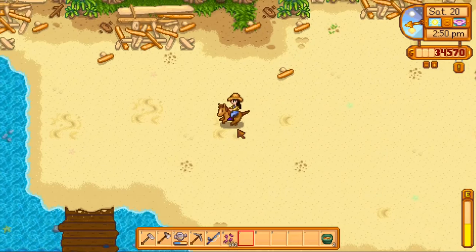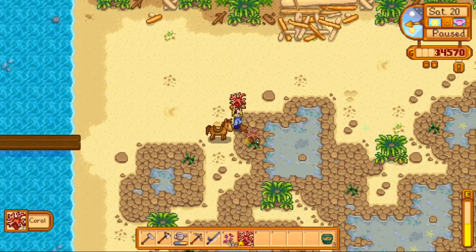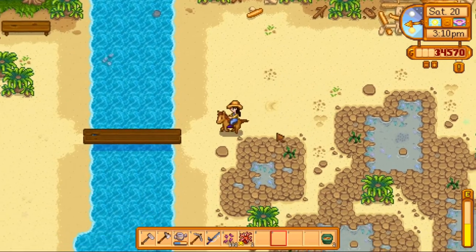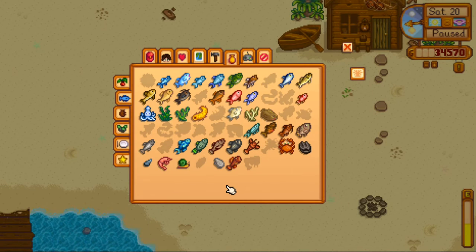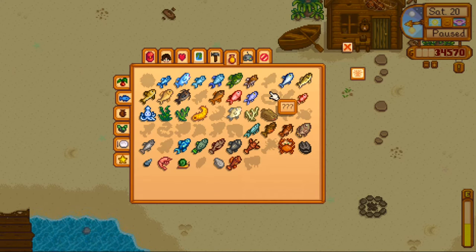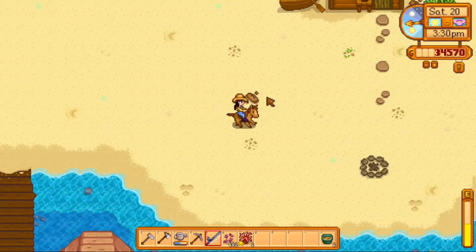Do we have anything interesting here? Probably not. Okay, there's some coral. Yeah, nothing too special. Let's see our collections. Did I not get an eel? I'm pretty sure that we had an eel — did I find it in the trash or something? Probably. But anyway, let's go ahead and do some fishing, just a little while.